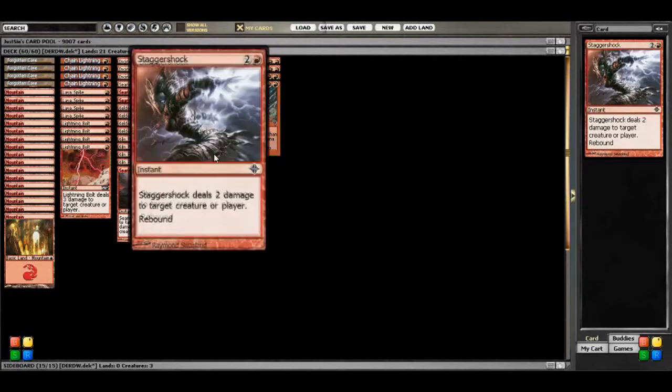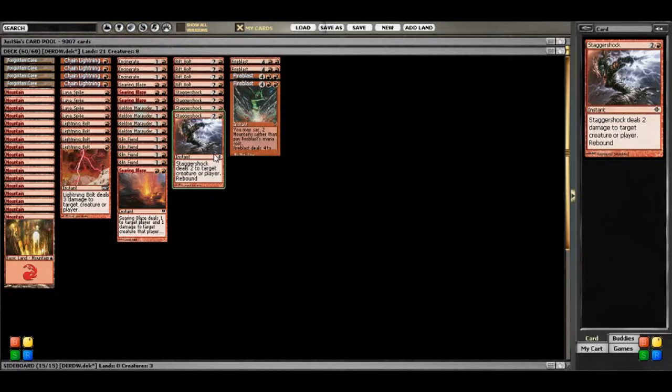You also get a full set of Stagger Shocks, which does a total of 4 damage for a cost of 3, which is a little bit heavy, but the rebound kind of acts as card advantage. The fact that you get to use this spell twice basically increases the number of spells in the deck — it's like running a set of 8 Shocks in one set of cards for a heavier cost. The deck's also running a set of Incinerates, up to 3, and then a full set of Searing Blazes of 4.